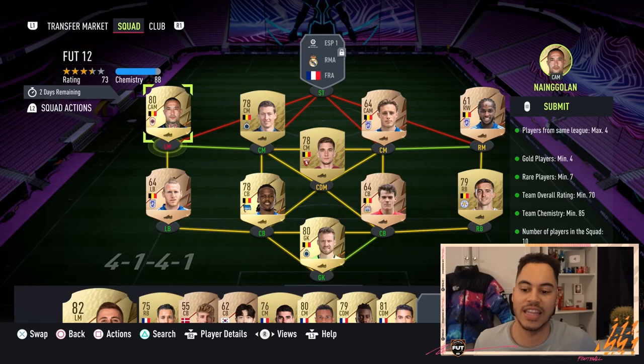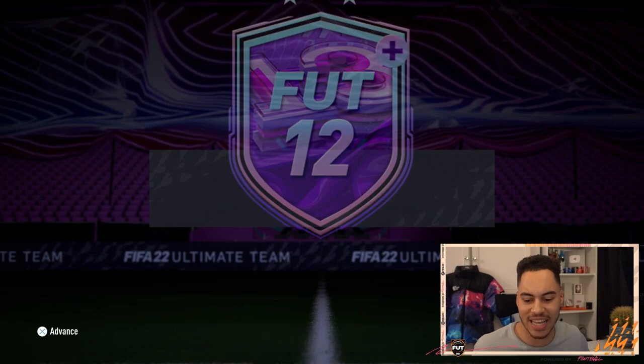I'm going to swap out Hazard because he was actually expensive. We're putting in Nyan Golan in the left mid. So that's the squad — finishing off with Nyan Golan. Just Belgian players, pretty simple squad. Get your bronzes in and we will submit the squad right here.